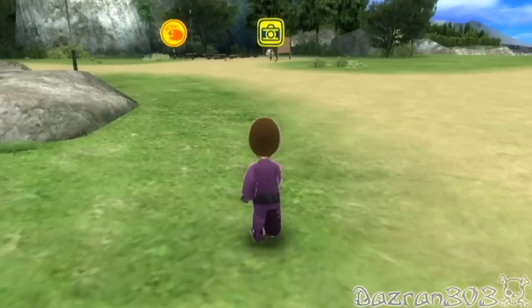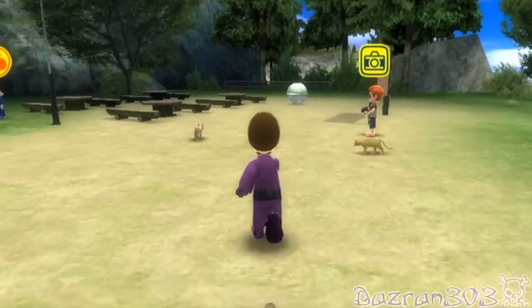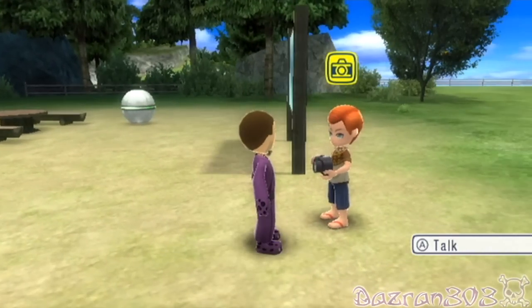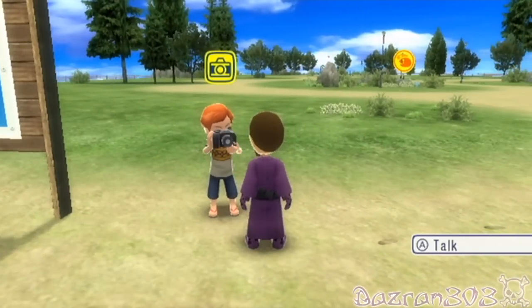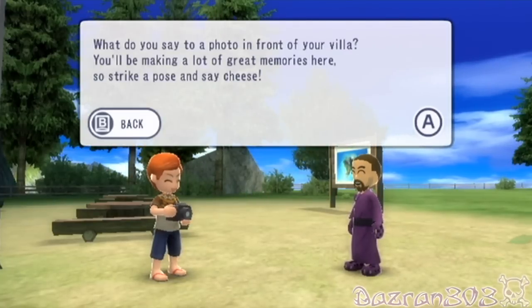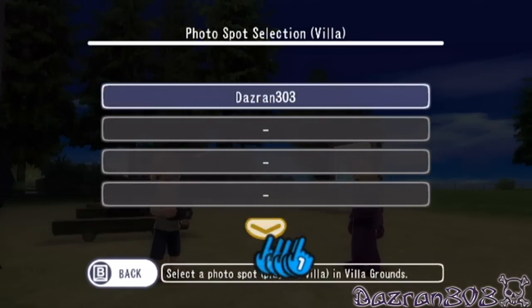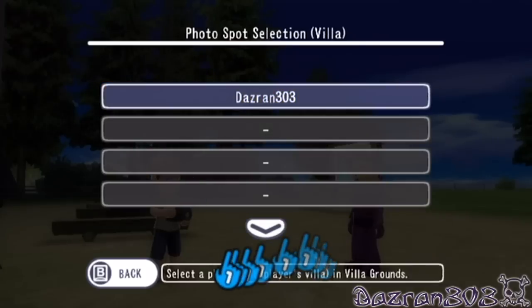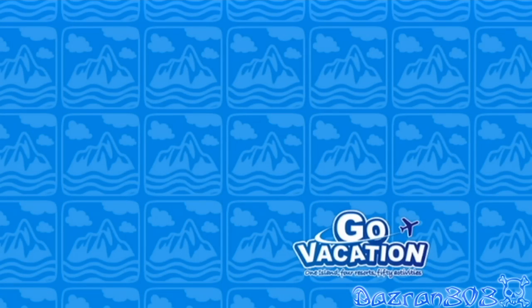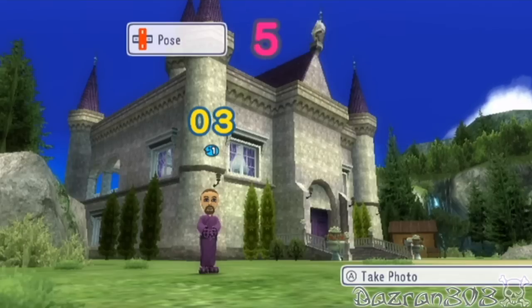Alright, let's go down and get our picture taken. Oh yeah — broken legs! Right, who's that over there? I'm not talking about the cat. I'm talking about the silver ball. If I brought Yoshi to this place, he'd go freaking nuts at those cats. What do you say to a photo in front of your villa? You'll be making a lot of great memories here. Strike a pose and say cheese. Photo spot selection — so you can get a picture taken in front of anyone's villa. If you've got a family playing this game, you can get a picture taken in front of dad's villa, your mom's villa, anyone. I'm going to get a picture taken in my own house. I look like Mr. Miyagi.